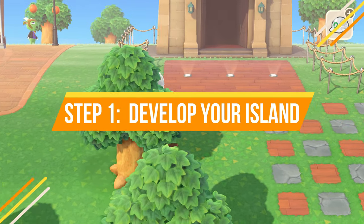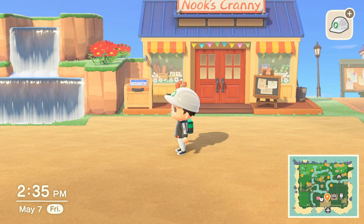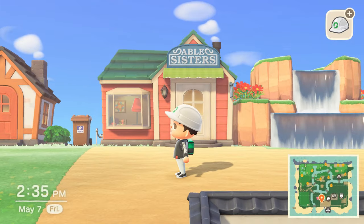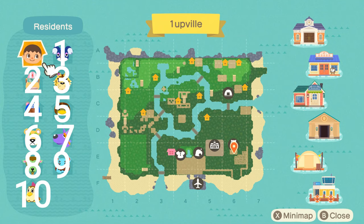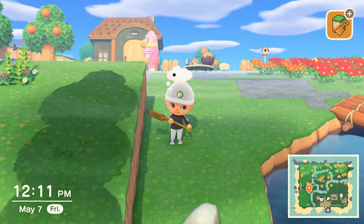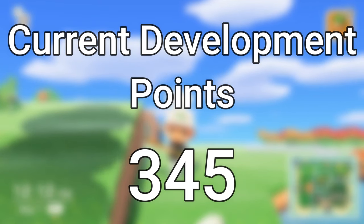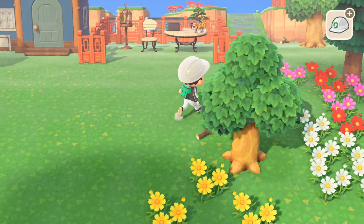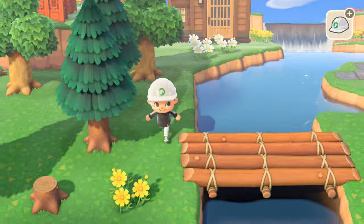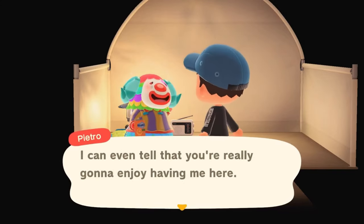Step number one is to develop your island. Make sure that you have all of your buildings and shops placed and upgraded — your resident services building, Nook's Cranny, the Able Sisters shop, and the museum. What is not required but an easy thing to do is to have a max of ten villagers and a max of eight bridges and eight inclines. If you add all the points for those things, you'll have a total of 345 development points. Since you need 665 total, that leaves about 320 more points to find. You get an additional 15 points for every bridge or incline, 15 points for nine villagers, and an extra 30 points for ten villagers — so even though you don't have to max these out, it does add a lot of extra points.